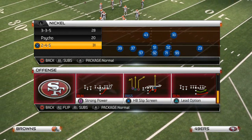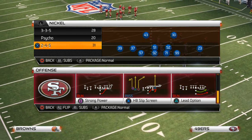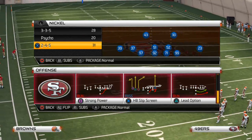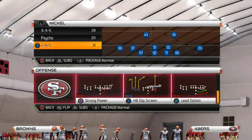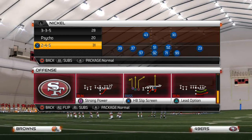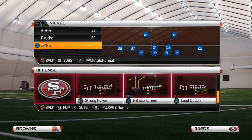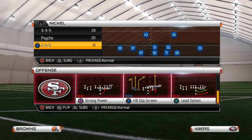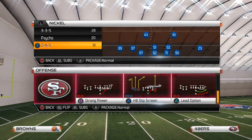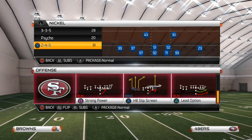Welcome to today's video. Today we're going to be discussing how to stop the strong power in Madden 25. This is part of our run defense series - the next couple of days will feature run defense videos. One thing we've learned about Madden 25 is that different running sets and formations require different run defenses. You cannot use just one defense; it's not one size fits all. The inverted cover two gives you some basic fundamentals of run defense.